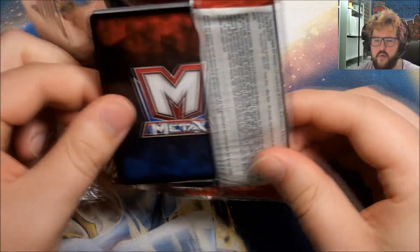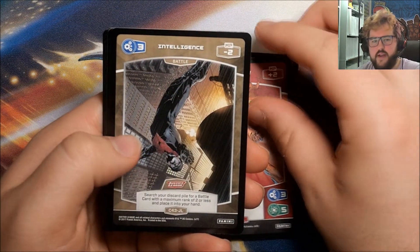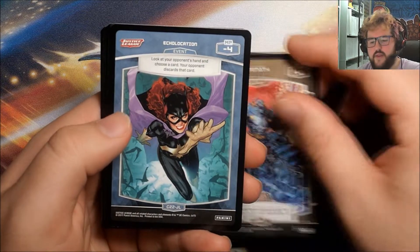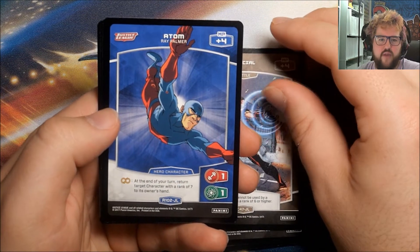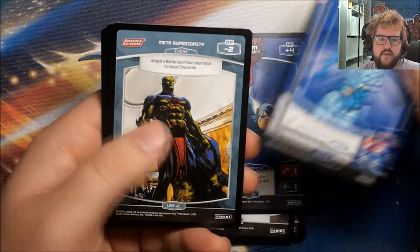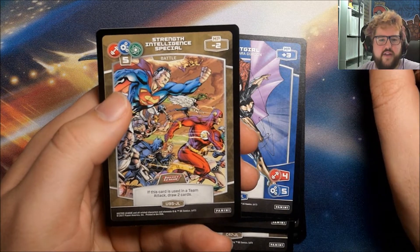So two foils in a row, hopefully some more nice ones to come. Alright, we've got a Special, Scarecrow, Intelligence, Firestorm, Strength, Echo Location, Special, Atom — that is our Rare Atom, Ray Palmer. Blue Beetle, Meta Superiority, Batgirl, and a Strength Intelligence Special.